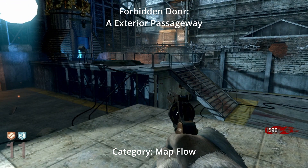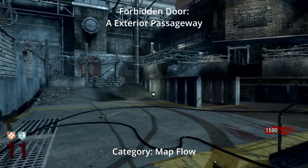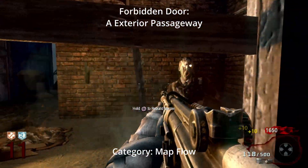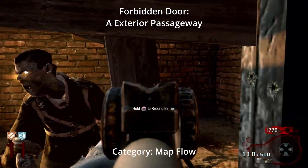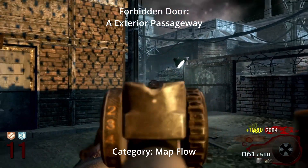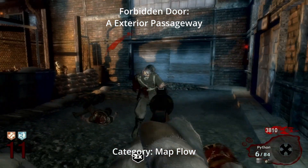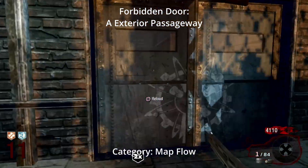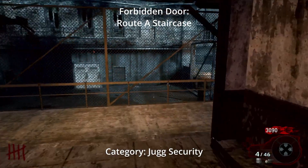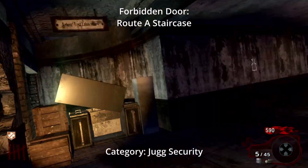For the last World at War map, we have Der Riese, which actually has two forbidden doors. The first is the passageway connecting spawn to the outer area of A. This is a flow-of-the-map door because if it's open, it creates an influx of zombies that block your path in higher rounds. The second forbidden door — relevant in both World at War and Black Ops 1 — is the staircase at A leading up to Juggernaut. Keeping it closed helps you get Juggernaut easier and get out of the spot without much trouble.